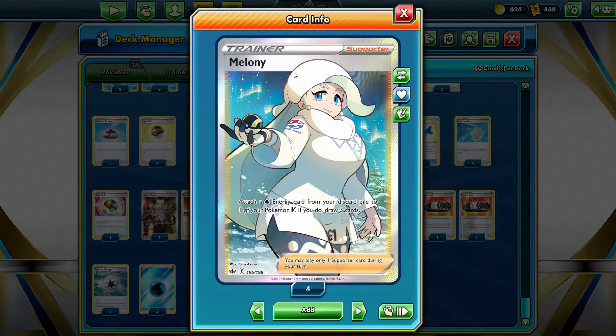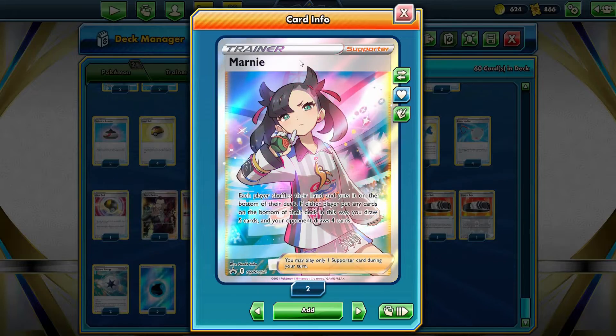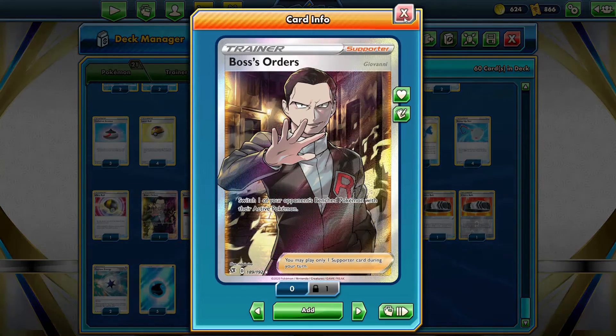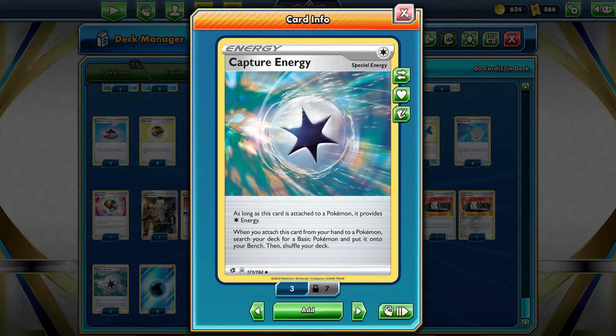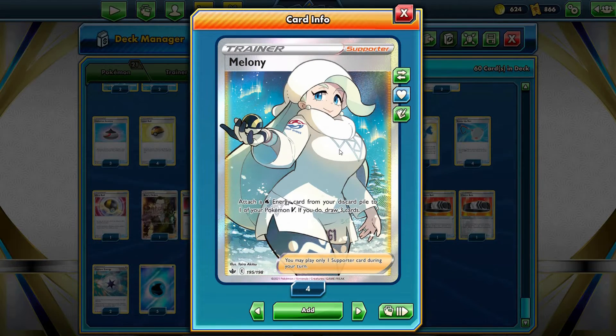Raihan to help with that energy. Melanie — she is just greatness. Out of all the three Legendaries, Suicune is still best because you can utilize Melanie with it pretty easily. I mean, you can use it with the other ones, but then I feel like you're just getting clunky. Marnie's and Boss's Orders to round up the rest of the Supporters. We have Water Energies and, of course, some Capture Energy — just a couple to help set up. But Melanie really helps out with the two-energy attacks that you need with Suicune. And it's just an amazing deck.